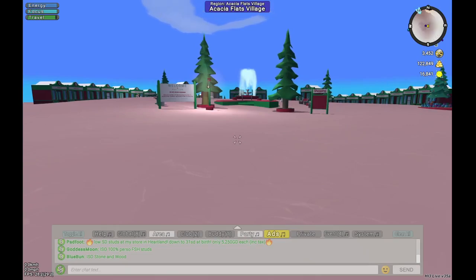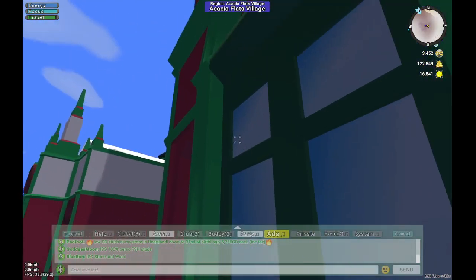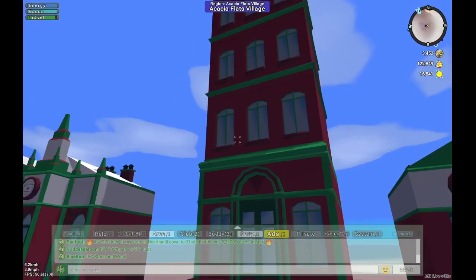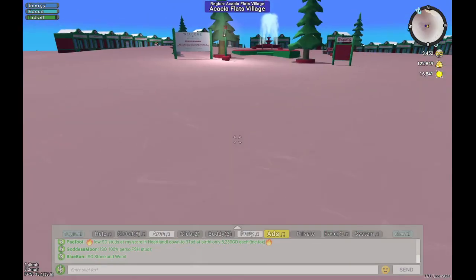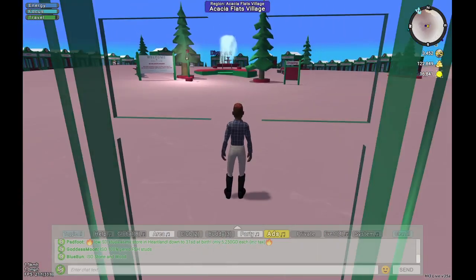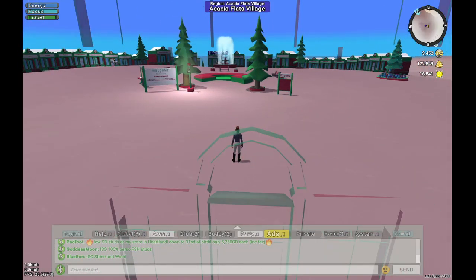When you first load into the game, you are going to be loaded into a club welcome center. This club does not have a welcome center, so I am just at the club tower, or the spawn point for the club. I play in third person, so most of these videos are going to be in third person, because that's how I get around.